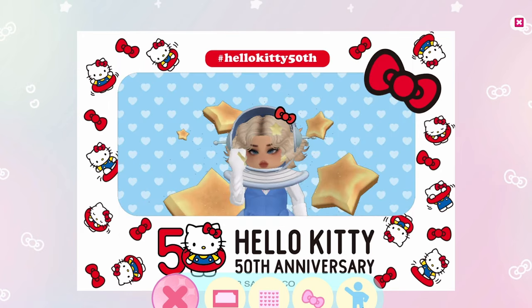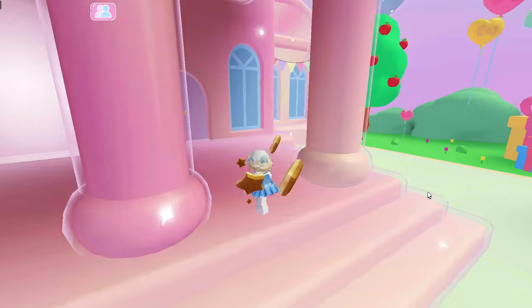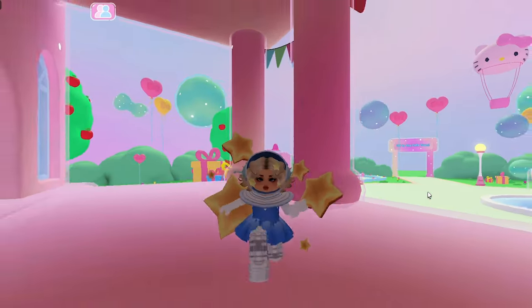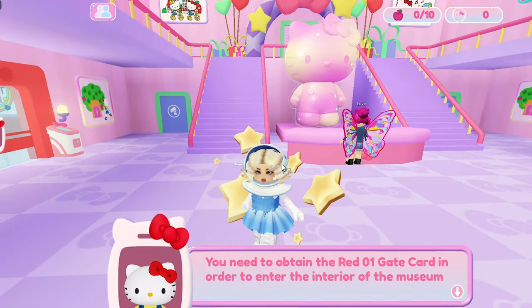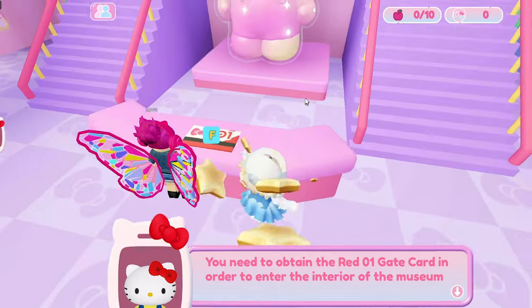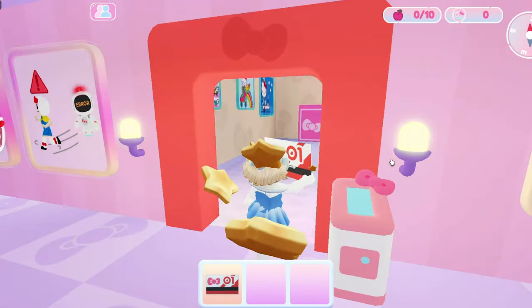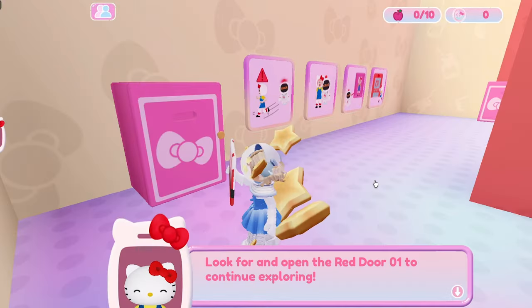Oh this is adorable. Okay let's take the picture. Let's actually head into the game now that I've messed around with the photo booth. Need to obtain the red number one gate card in order to enter the interior of the museum. It is right here on the desk. Just put it on there with F and walk straight through. Look for and open the red door on board to continue exploring.